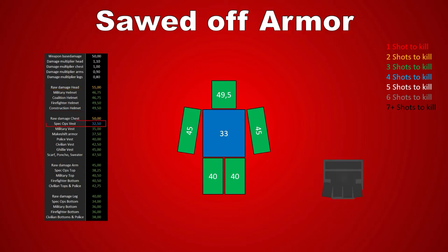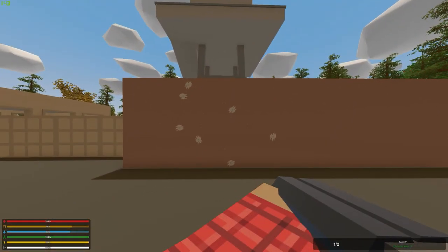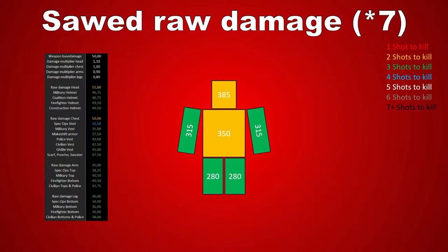The last thing worth noticing is the spec-ops chest piece. Wearing this, the pellets needed to kill you will increase to four, which is a lot. Before those damage graphs get too confusing, I should clarify that each shotgun shell shoots out seven pellets each time you fire. So effectively, assuming you would hit your target with all seven pellets into the same spot, those are the damage numbers you would deal. That looks insanely good since anything above 100 would be an instant kill, but those numbers are pretty inflated considering how bad the accuracy of shotguns in general is in Unturned.